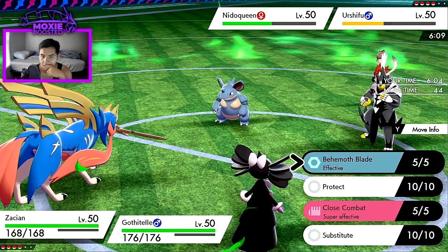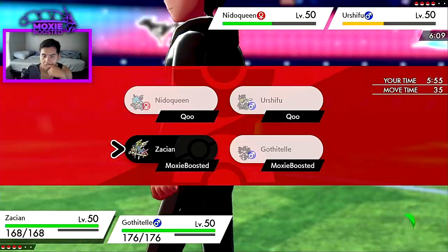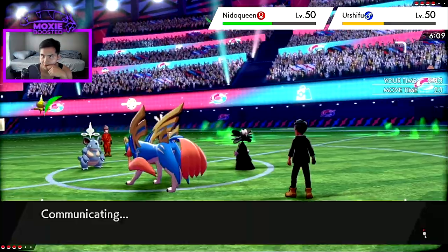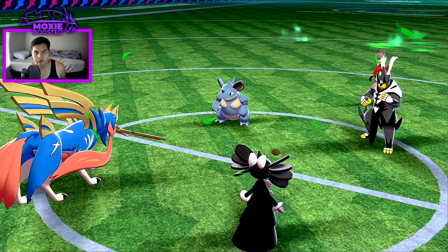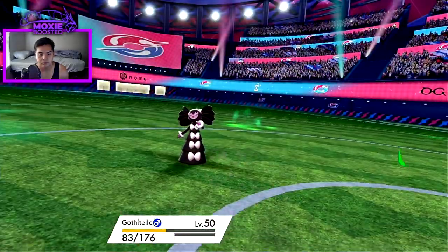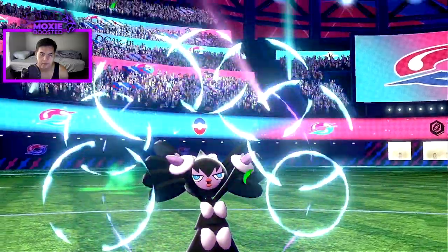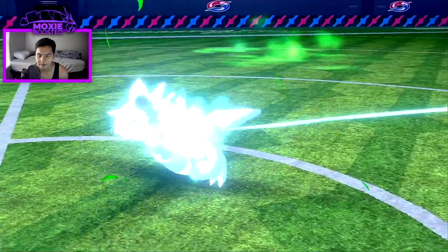I could also Protect and Psyshock and that might do it. It should from this range because I tank one hit from Urshifu thanks to Cobraberry. Let's hope they didn't double target. It'd be a very hard read if they did. Nice — this should KO, gonna be close. Nice! Critical hit — I don't know how much that mattered. It might have been a roll but I'm not certain.